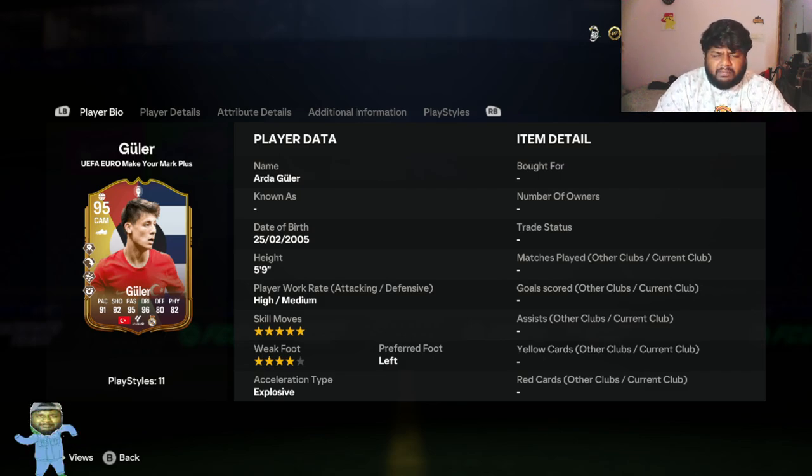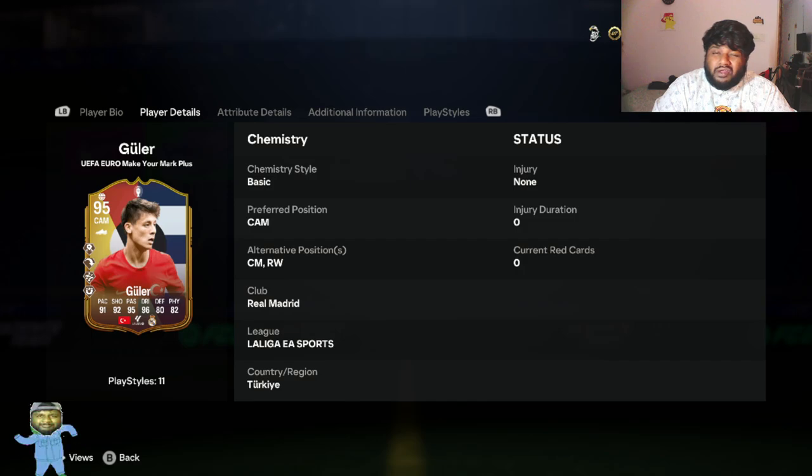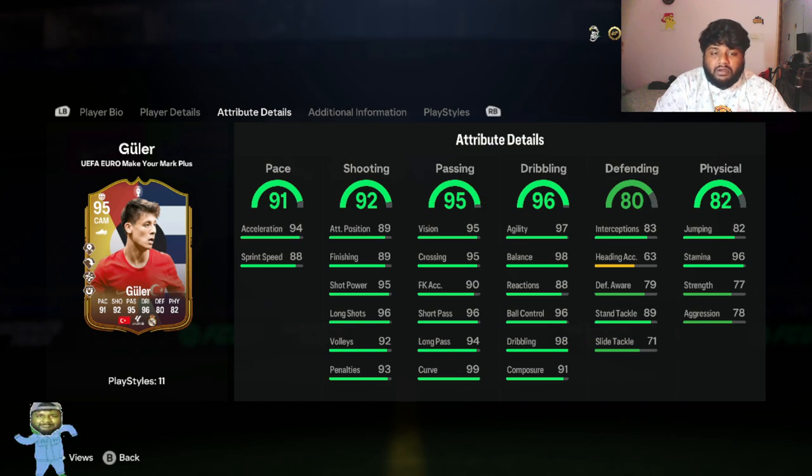He's going to be getting full chemistry. First off, five-star skill moves, four-star weak foot — really, really good. High attacking work rate and medium defensive work rate, so it's not even low. He has 80 defending on the card. Looking at his positions, you can see him at CAM, CM, and Right Wing — mostly used positions in the game. No matter what formation you use, one of these positions will be there, so it's really good.